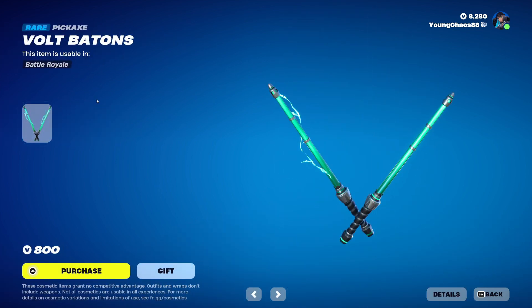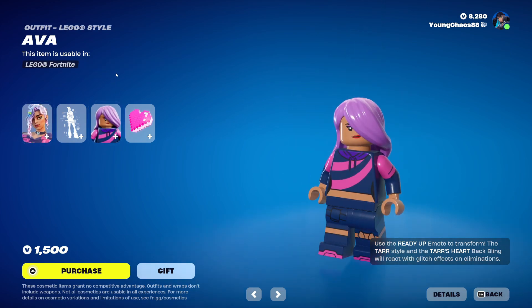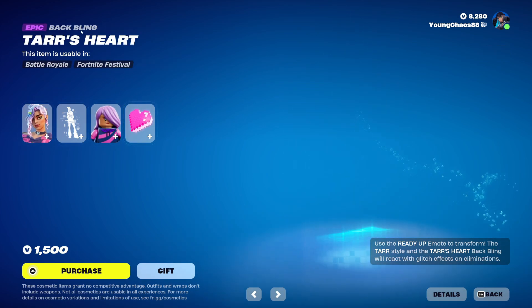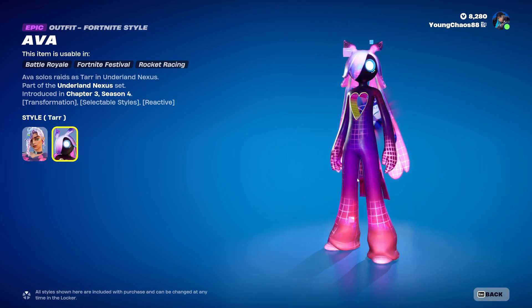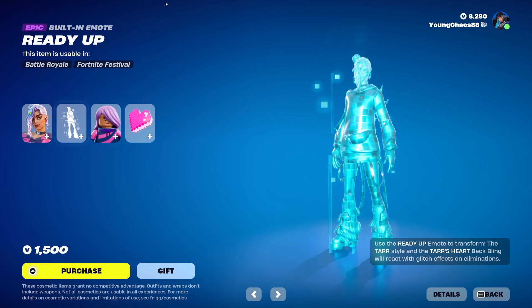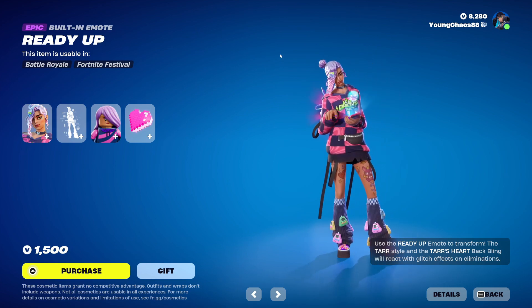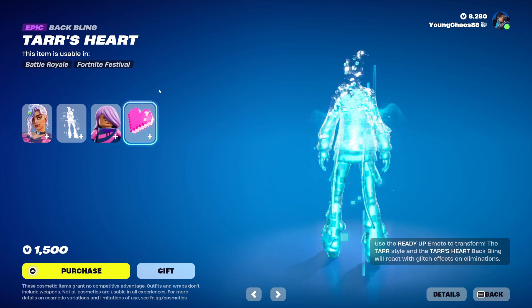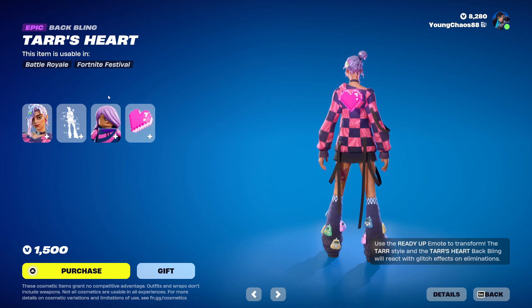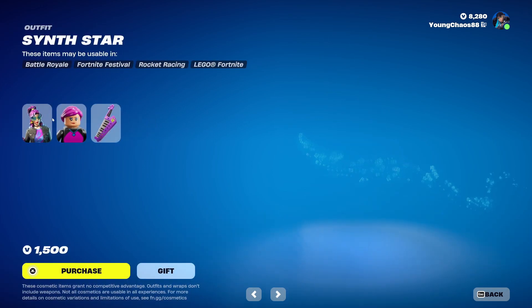We Full Batons, a rare harvesting tool at 800 V-Bucks. Ava with the Batling — Ava with the Batling Tar's Heart, an epic outfit at 1,500 V-Bucks. This skin does include that second guitar variant, and a built-in transformation emote which can transform you between that default style into the guitar variant and vice versa. The Batling is also reactive to eliminations, and this skin includes that Lego variant.